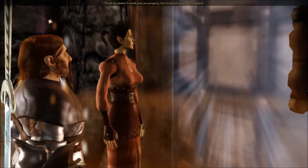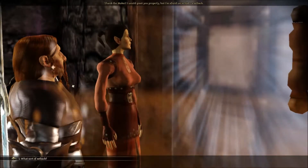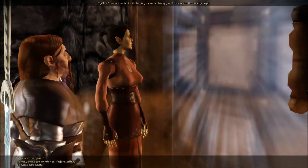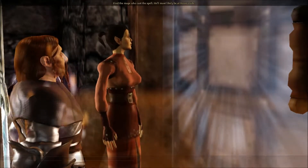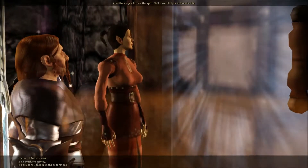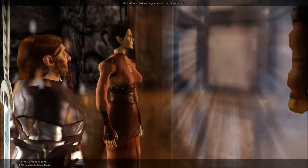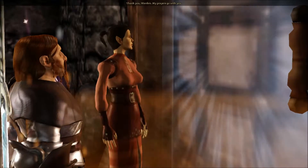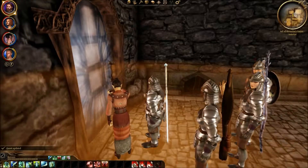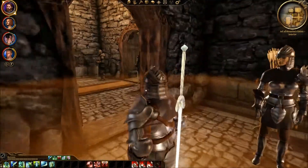That's a magical shield. My warden is here — my lady, thank the Maker! I would greet you properly but we've had a setback. My host was not content with leaving me under heavy guard — he sealed the door by magic. How do we open it? Find the mage who cast the spell; he'll most likely be at House Side. Well, so much for secrecy. I'll be back soon — Telhawe is probably in his rooms at the end of the hall on the left.